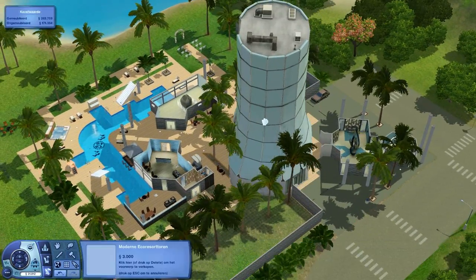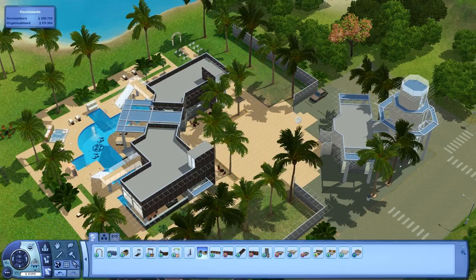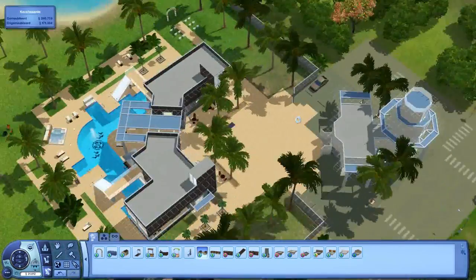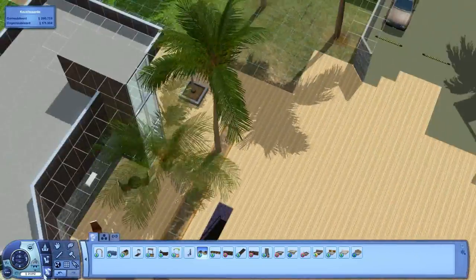And now we can delete this ugly one. Now you don't see the resort tower, but it is here, because your guests just have to go into this area with the stairs.